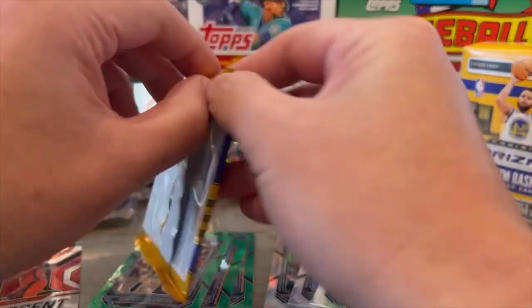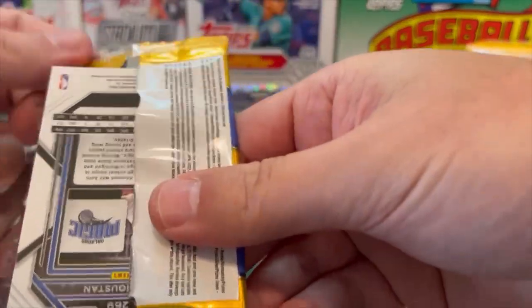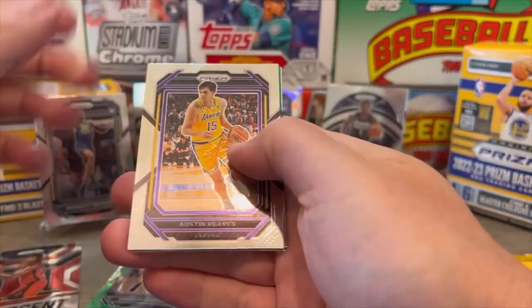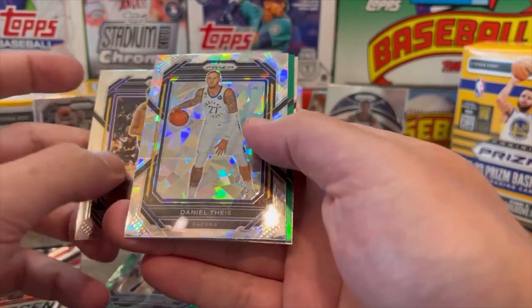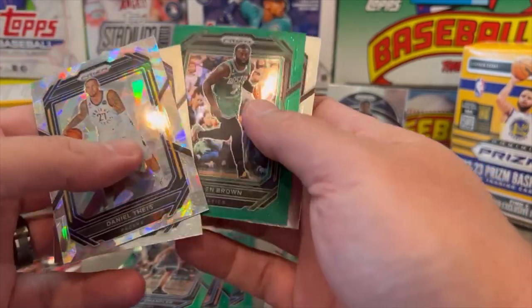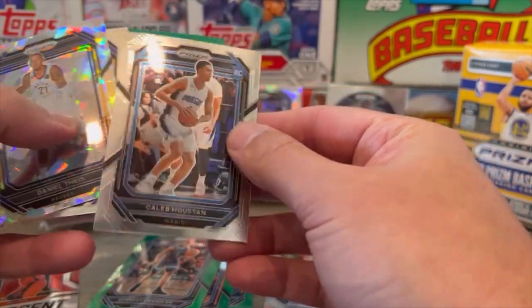Two packs left. Austin Reeves of the Lakers. Daniel Theis in a Pacers jersey, with the Ice Prism. And our green is Jaylen Brown — cool color match there, that's kind of cool. And Caleb Houston rookie card.